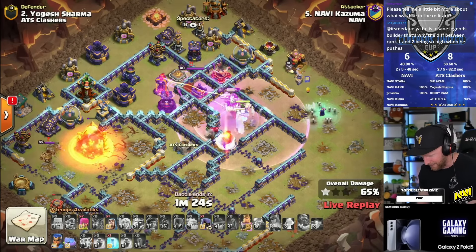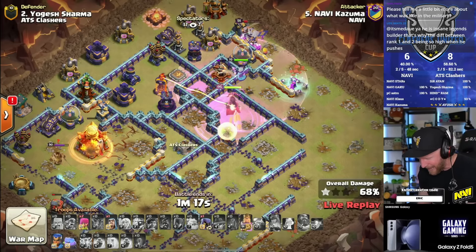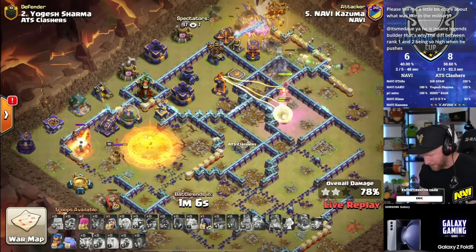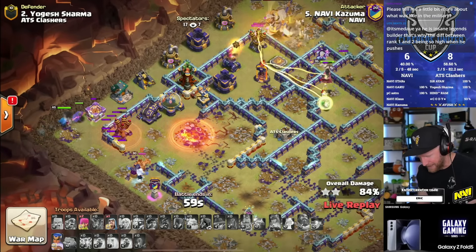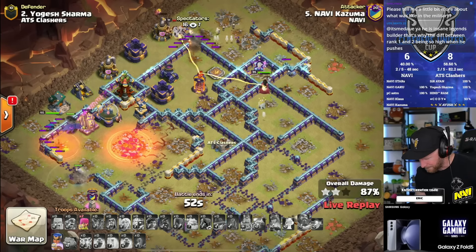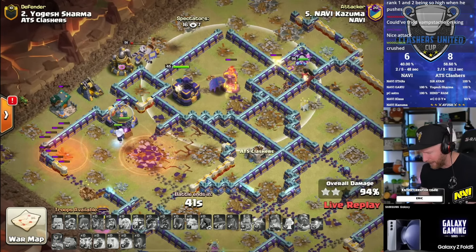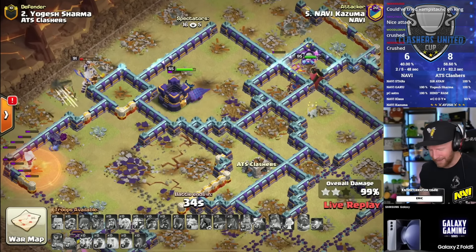He needs the healers to transfer to the queen - freeze up the defensive world champion, healers move over, turning it into a queen charge. The root riders have died but the flamethrower secures the town hall takedown. The yeti and RC join from the left side, headhunter sneaks in while the king is distracted. The queen breaks a wall but chooses a really bad one - could cause problems. RC ability should clear up the remaining defenses and she'll jump the walls to finish it off. It's a triple - Navi sustains their lead.